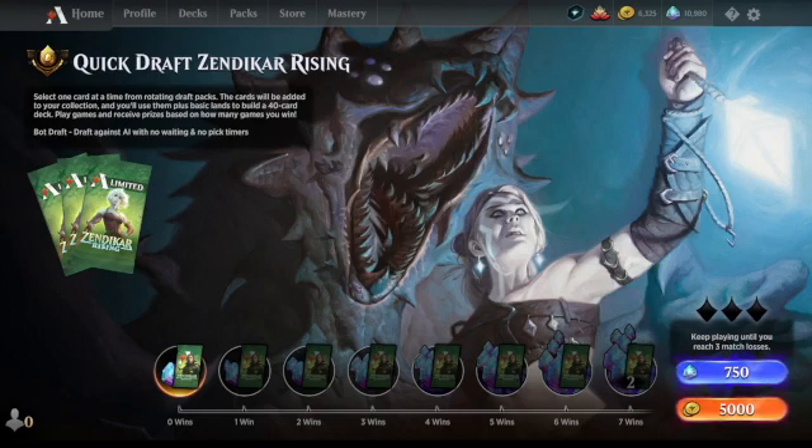Commandment number three: hold the creature and removal count sacred. You can lose a ton of games by getting kept off the board after a slow start — that is definitely my experience after going 1-6. Several slow starts and I never managed to get back into the games. He says it's harder to keep your creatures alive than to just play 17-plus of them, so solid advice: keep it simple, just play 17 creatures.